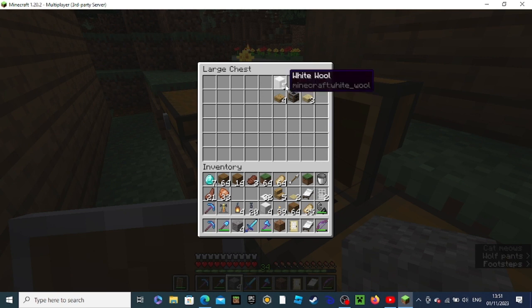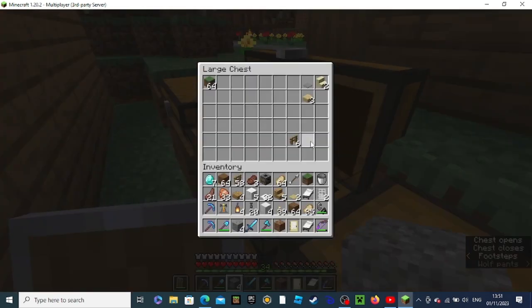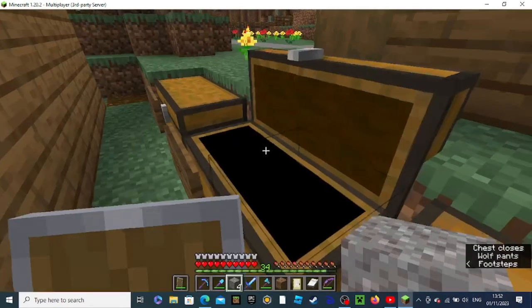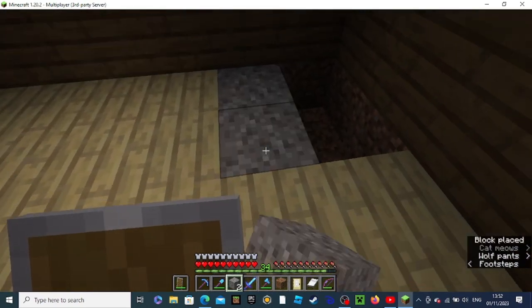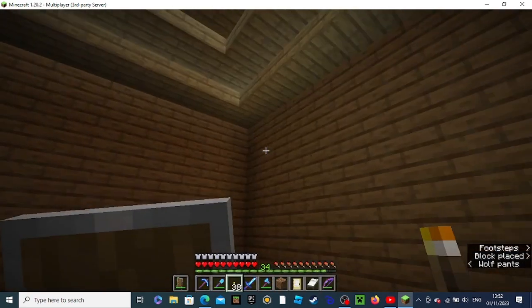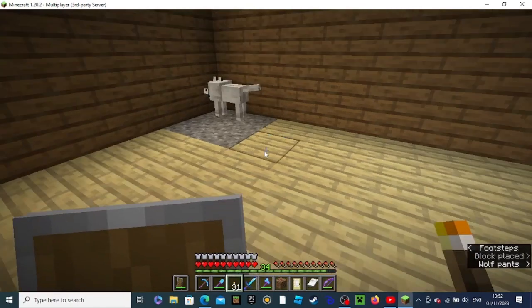I'm gonna grab a bunch of resources out of here. Let me just find anything else I need. Is there anything here I don't need? I don't really need the extra workshops — I'll sacrifice them a bit. Just for now, for literature and time, until we get some windows and lights. Gonna spam a few torches just to light the place up a bit.